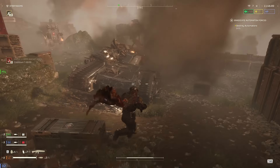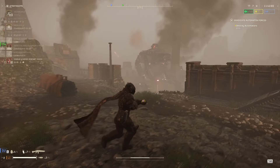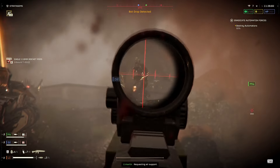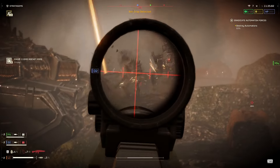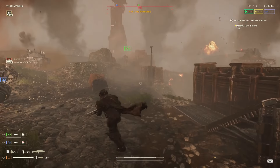In general, against Devastators or just medium bots overall, you'll do more consistent damage because you're not relying on the head to get the kill. You still want to aim for the head because it's much weaker, but you do more reliable damage against them. And especially against bots, it's sure a lot more reliable for horde killing than a Diligence.